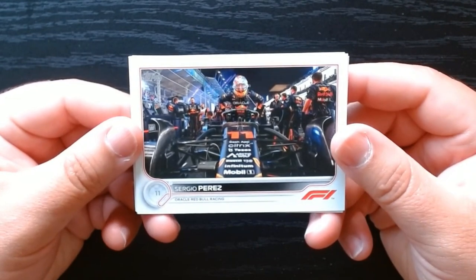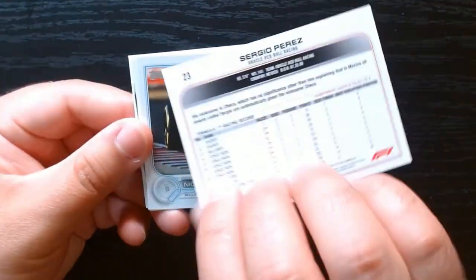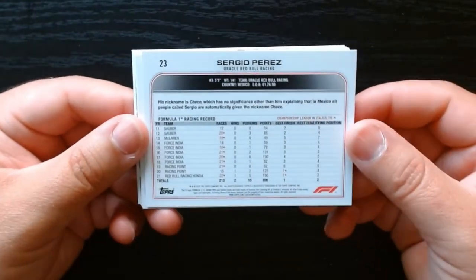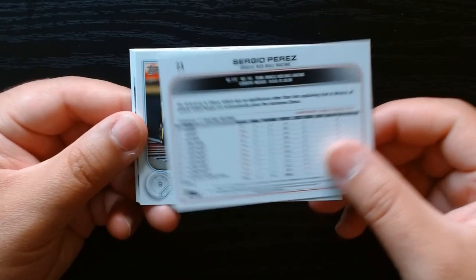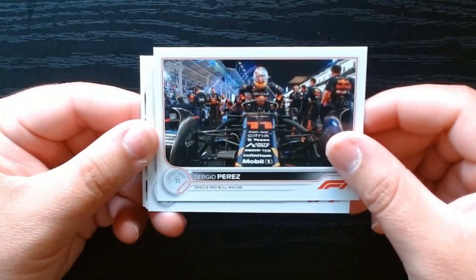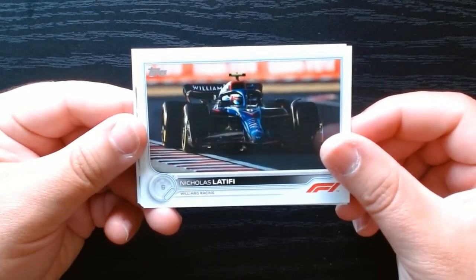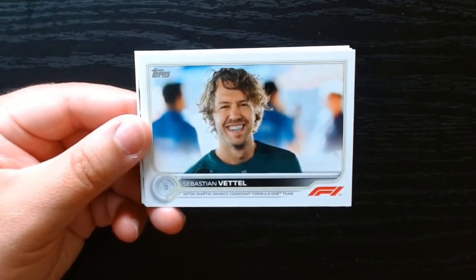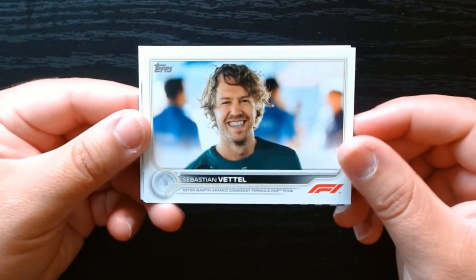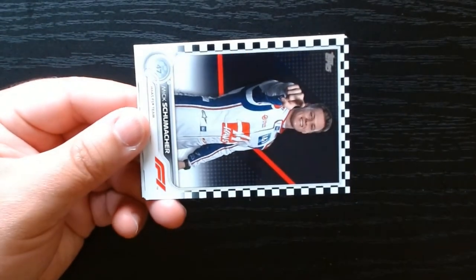This is nice — Sergio Perez. Let's look at the back. First time opening Formula One, but that's kind of nice. Sergio there. Nicholas Latifi of Williams Racing. That is nice. Sebastian Vettel. Of course, you want your Lewis Hamiltons, your Max Verstappens, all that stuff.